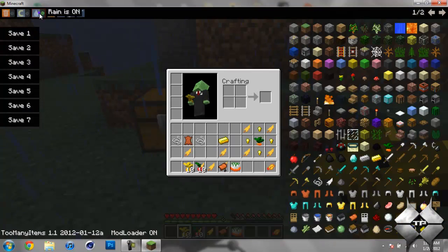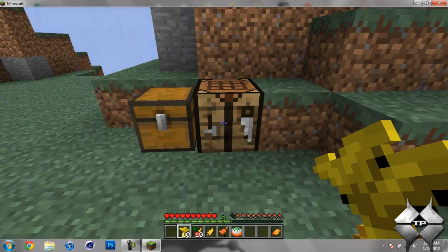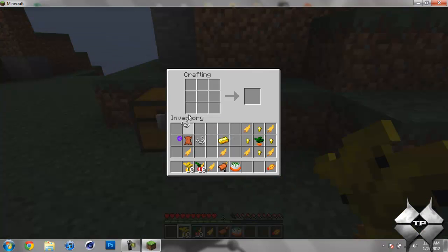And I can use a saddle to ride them. Let me go ahead and show you how to craft the saddle. To craft the saddle, you need two pieces of string, put a leather right in the center, and then a Chocobo feather. And that will give you your saddle.